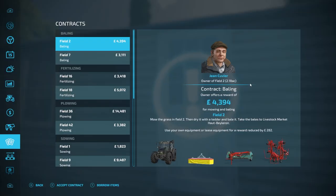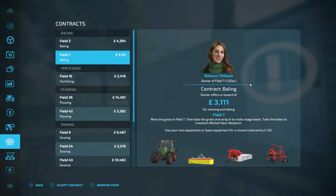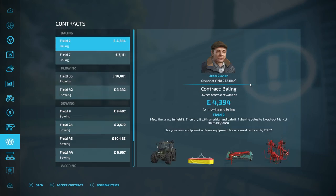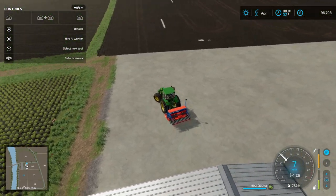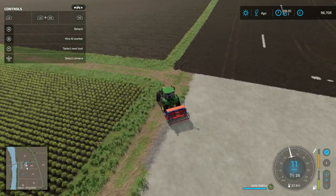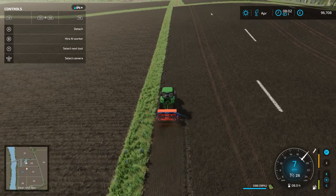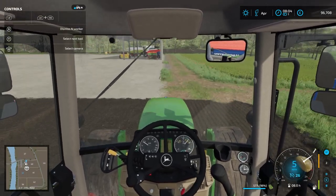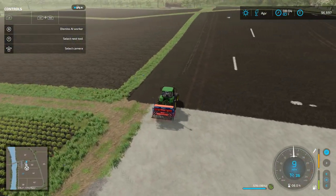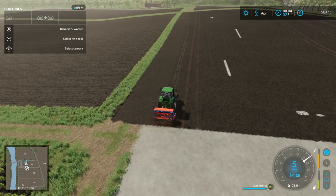We've got some decent fertilising contracts — but did I get them? I definitely accepted those contracts but for some reason it hasn't awarded them to me. Never mind, we'll just focus on our fields for today. We've got 600 litres of soybeans in here and we can start planting just around about here. I've got the AI working on this just for now to see how well they will go with planting all of this.